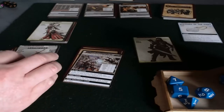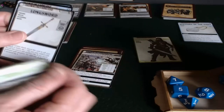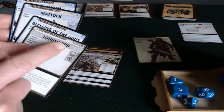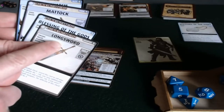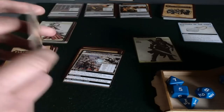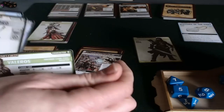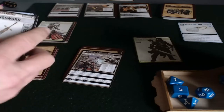I should mention that because his favorite card is a weapon, his initial hand must contain a weapon — which by chance it does. If it didn't, I would have recharged this hand and drawn a new hand. But he got a weapon, so he's good to go.